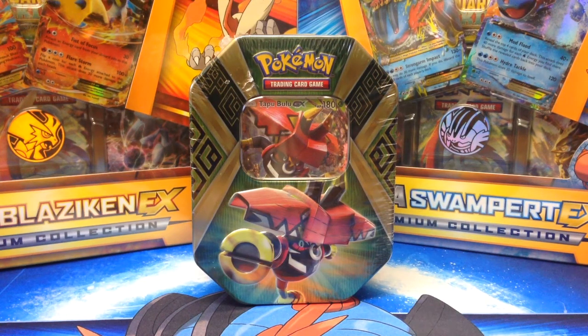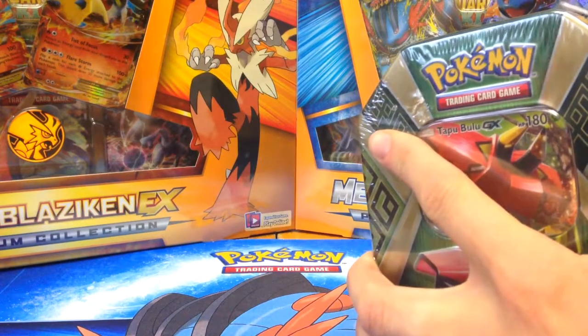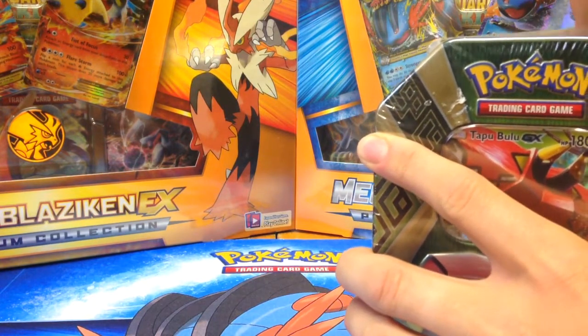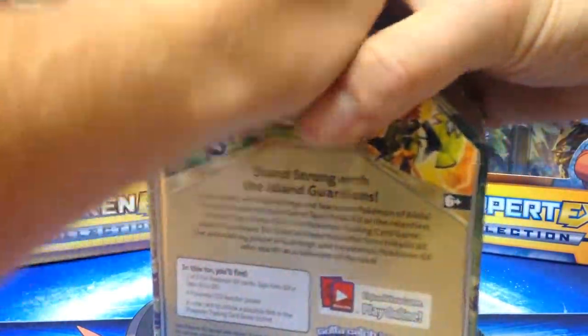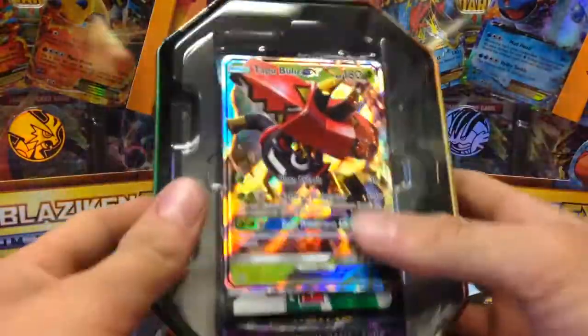Hey Pokemon fans, we're back! I'm Ashley and I'm Shane, and this is Darkfire Pokemon. Welcome to another episode, guys. We're glad to be back, we're glad to be opening some more Pokemon product. We got the new Tapu Bulu GX tin — it's only really new to us. It released on the 19th of May and we were in the Dominican for the release.